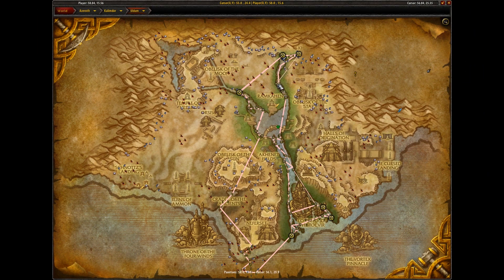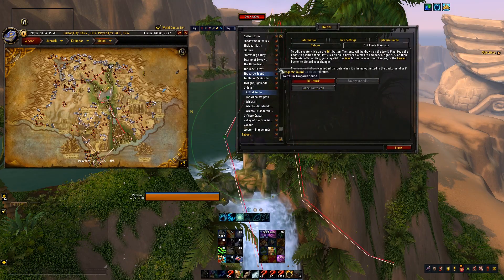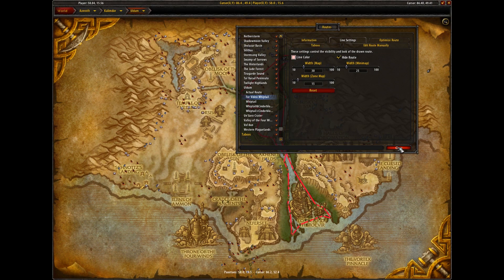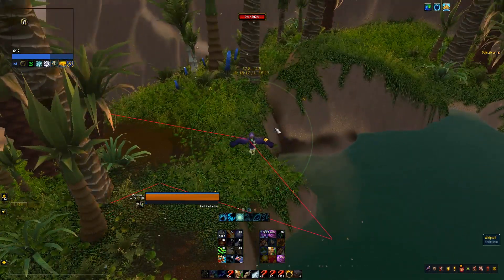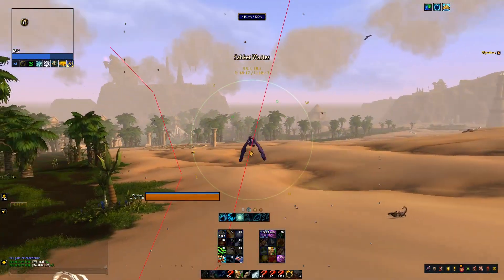And here we are — we are just about done, and the route is looking pretty okay. So if you want to get herbs, you can just fly along the river and think of it that way. But sometimes if you're watching YouTube or Netflix or whatever, you don't want to pay attention. So if you want to hide a route, there's a button right here under line settings — and there we go, we've got a recreation of my whiptail route, and now I can just fly along and pick up all the herbs. I've got a nice bright, shiny color so I can see it even in my peripheral vision.